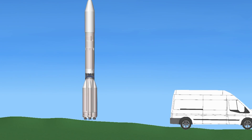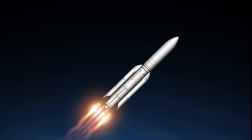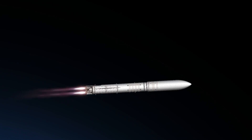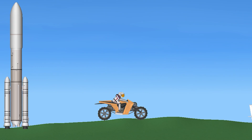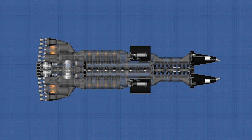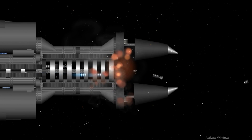Moving on to number 14, I couldn't find the name of this rocket, so I'll leave as many details as I can in the description. I love the booster separation — it has a part count of 204 and comes with a traffic cone. Next we have a Battle Cruiser by Marmillo at number 13, consisting of 600 parts with 8 guided missiles and 6 unguided missiles.